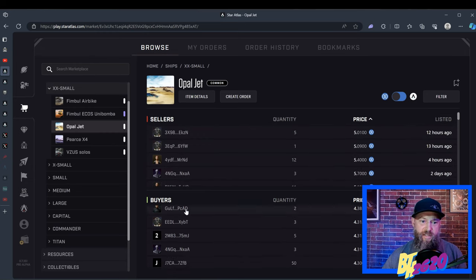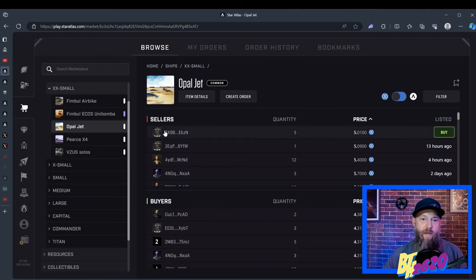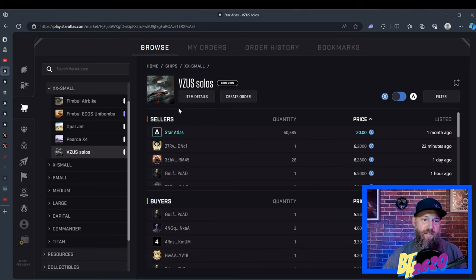Let's click on an Opal Jet to go over the ordering process. These are the sellers of the Opal Jet and these are the buyers. If Star Atlas Automata was actually selling any Opal Jets, they'd appear at the very top — they're all sold out at the moment. Here's a good example using the Visa Solos. This listing is from the actual Star Atlas Automata team, and the original price was $20. Due to cryptocurrency in general coming down in a bear market, there are really good deals right now — peer-to-peer sellers are selling the same Visa Solos originally bought for $20 at a fantastic discount of $6.20.